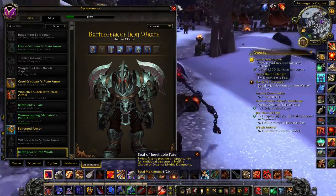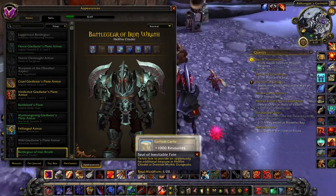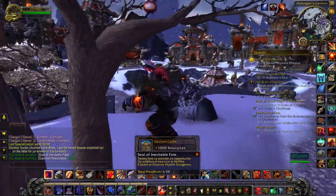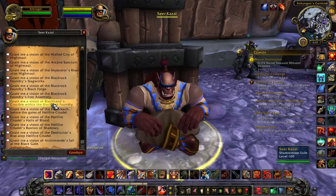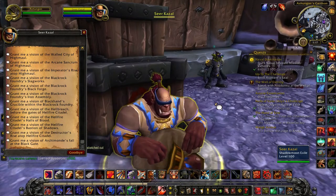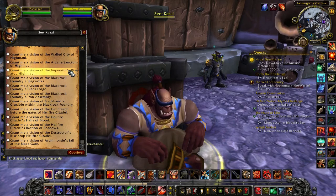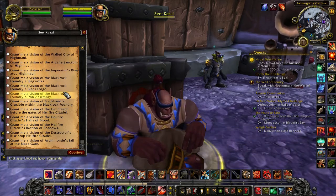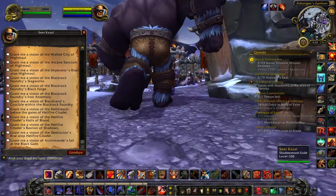Now let's talk to this guy who is actually the LFR NPC for Warlords. Yes, if you're Alliance you know these guys from Shadowmoon Valley. It's a bit weird that Kaz'gul is just there as a Horde character, but it doesn't matter — he actually has all the sections you need: Highmaul right here, Blackrock Foundry down here, and then the rest is Hellfire Citadel. From Hellfire Citadel you can actually get a certain NPC as a follower.